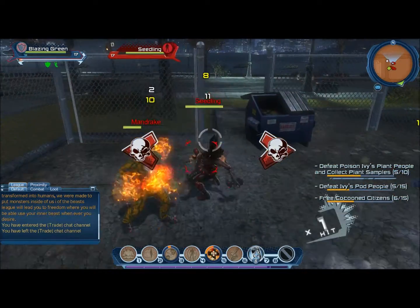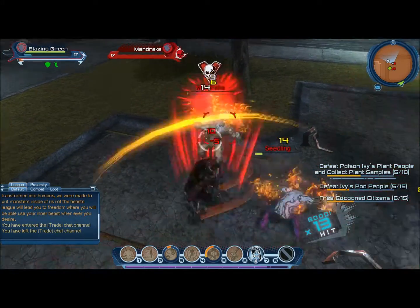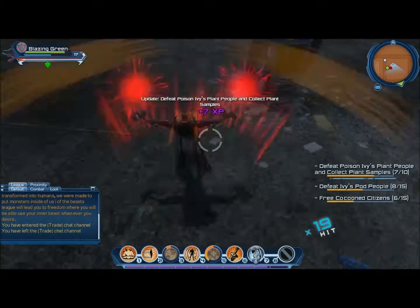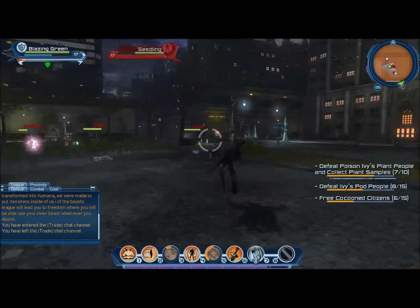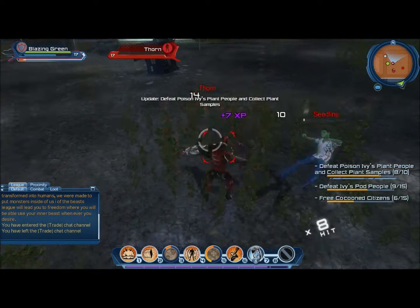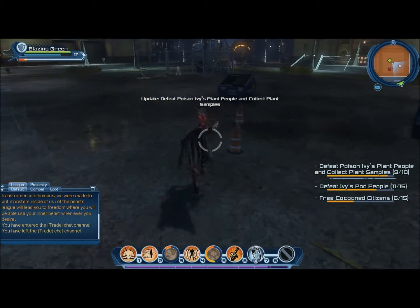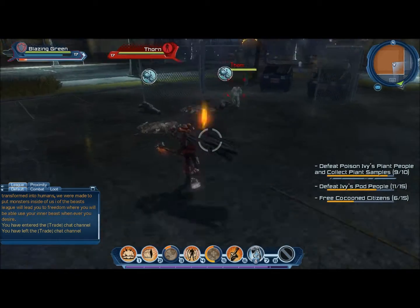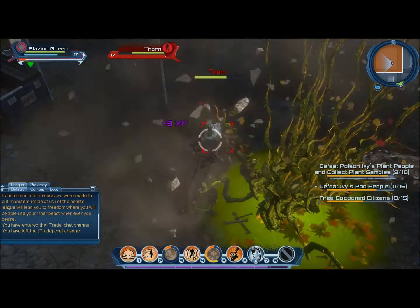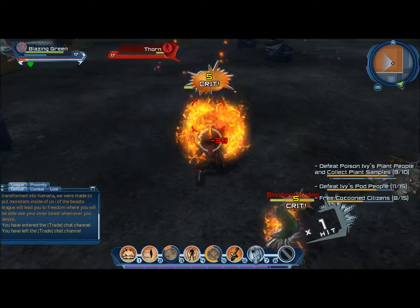Dang it, I used my wrong move. It's a heals move but I don't want to use that one because I like saving it up for my three move - and you can look in the bottom middle corner, the three-button move thing. That move is my strongest one - it summons a big volcano to come out of the ground and it deals a very very good amount of damage.